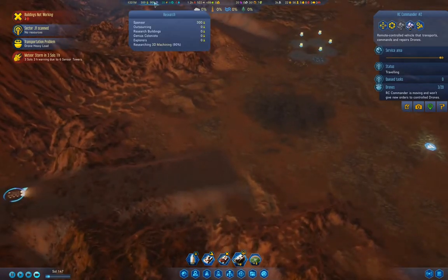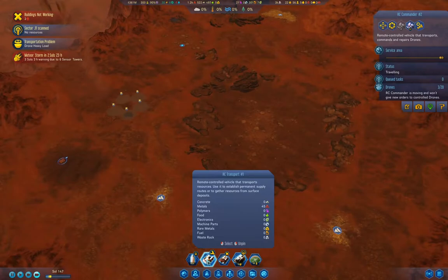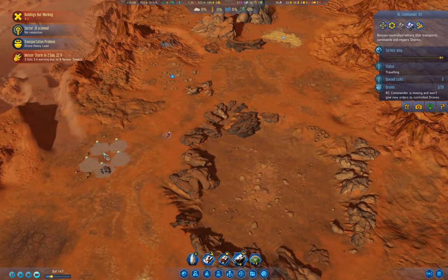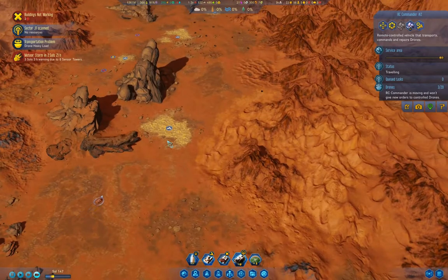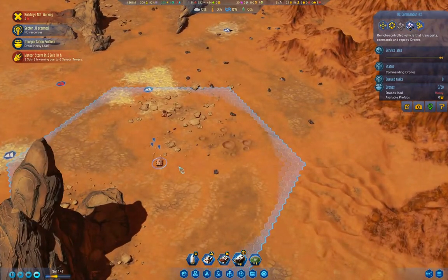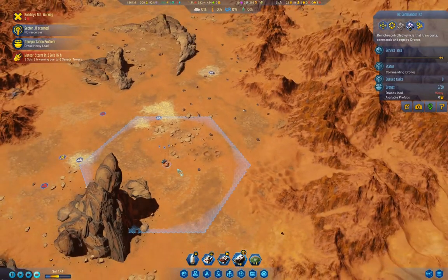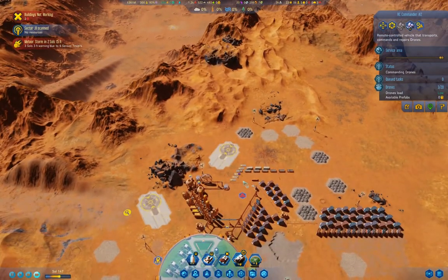We're just about done there. Go repair the widget and hopefully I don't lose that rover. I could call a supply pod, it'll get here faster. I want to get the export money first though because that's going to get me more resources faster. Bring the explorer home — good.